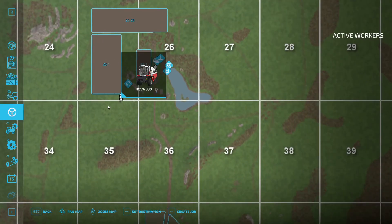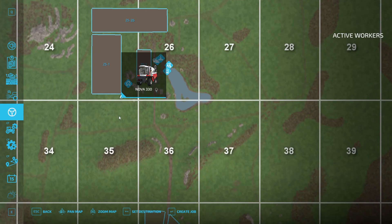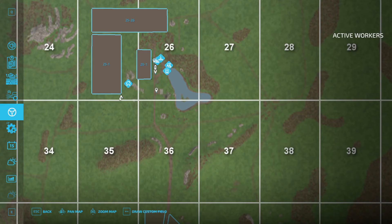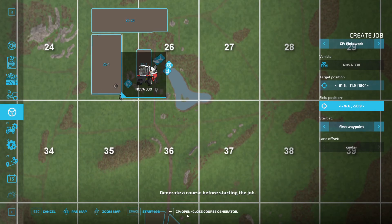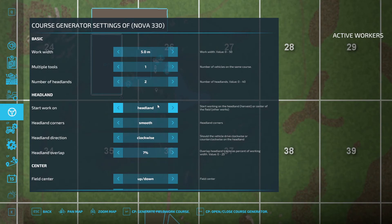How are you guys doing? Are you having a good time? Why can't I set up a course? Oh, sorry. There. Opening, 5 meter width, multiple tools — no. Let's do two headlands just for fun. 10% overlap, make it sharp cornering, make it clockwise.